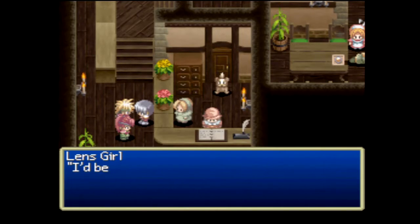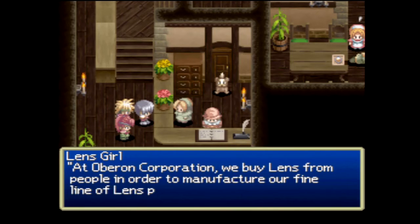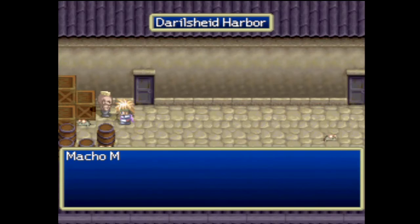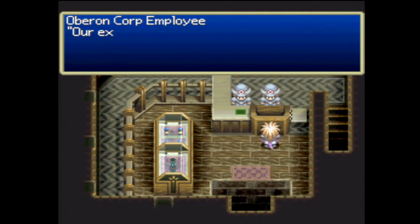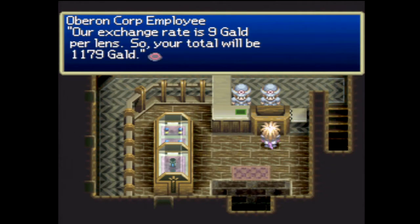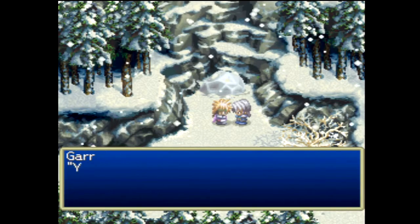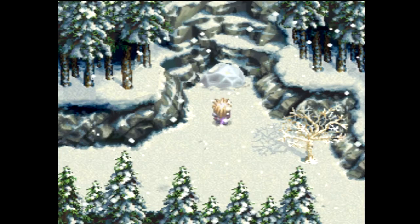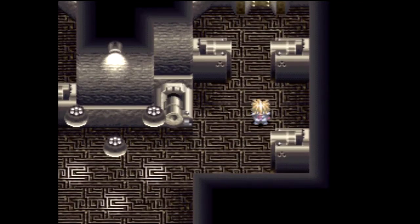In addition to experience points and Gald — the series currency — you also get Lens from fallen foes, which are still widely found and used after the Aether Wars. Lens are used for manufacturing technology, but creatures that consume them become violent monsters. They are primarily used to exchange for gold, with exchange rates varying in different places. Later on, Lens are also used to power the Sorcerer's Ring, a recurring key item in Tales games that shoots out a beam of fire for interacting with specific things, at the cost of a Lens per shot.